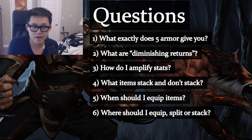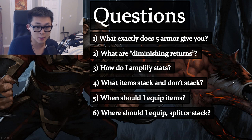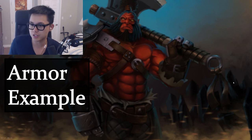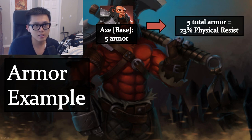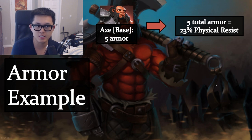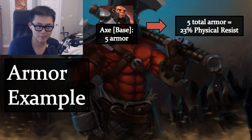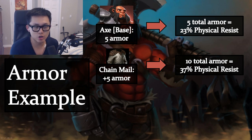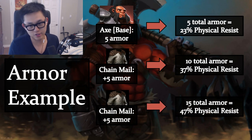We should start with armor, which is very important in Auto Chess because it's built into the Dota Chess system. Let's take Axe as an example. Axe has a base of five armor, which gives you 23% physical resist. If you equip a chainmail onto Axe, you get a total of 10 armor, which is 37% physical resist. And if you equip another chainmail, you get 47% physical resist.